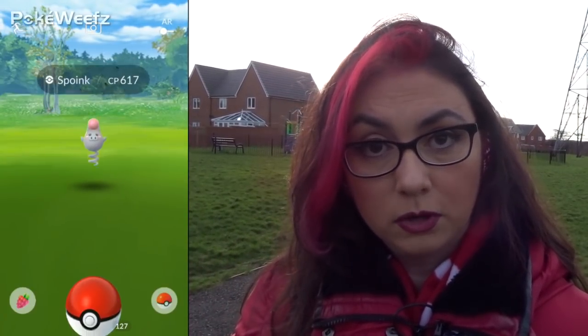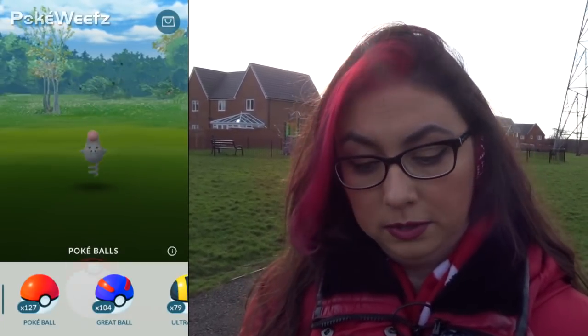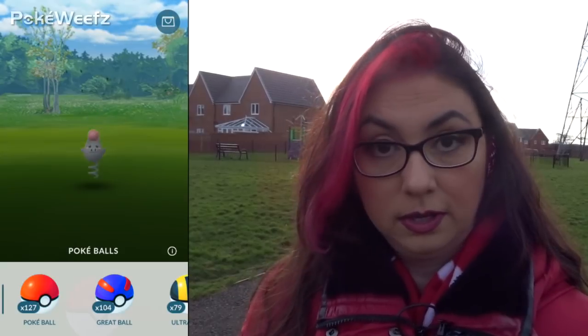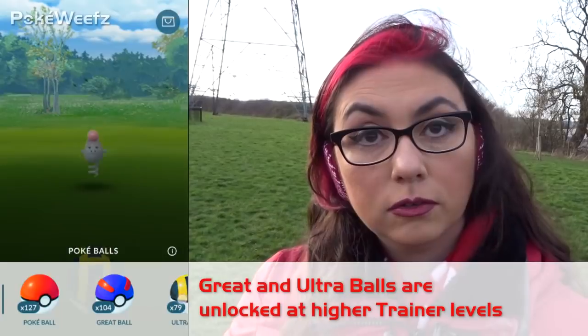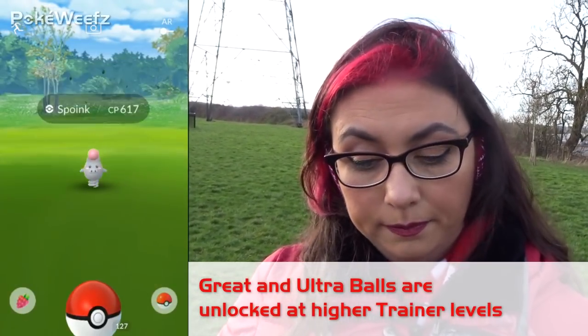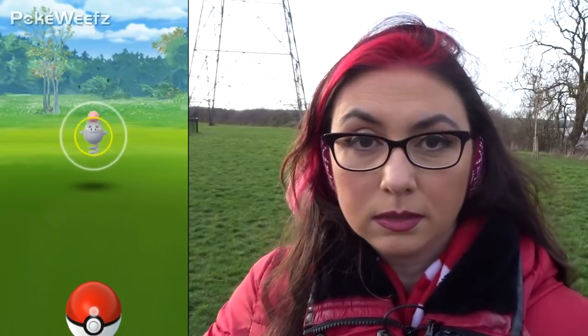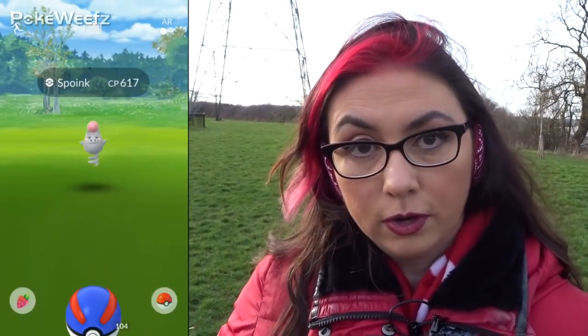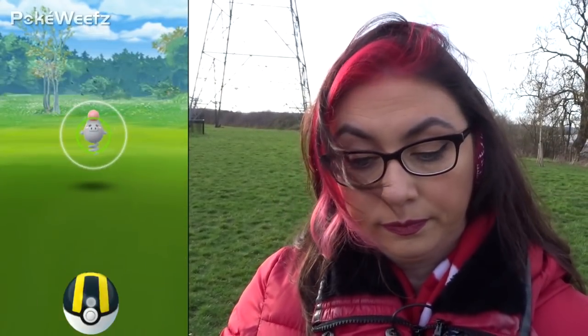Tap on the right hand side where you see the Pokeball, and that gives you a variety of different balls. Red are normal Pokeballs, blue are great balls, and yellow are ultra balls. Choosing a great ball gives you a slightly higher chance of catching, and choosing an ultra ball will be even higher still. If I hold this down you'll see a circle appear around the Pokemon — right now it's yellow and that means it's somewhat hard to catch. With a great ball it looks more green, meaning it's easier, and with the ultra ball it's a bright green, meaning the highest chance of catching.